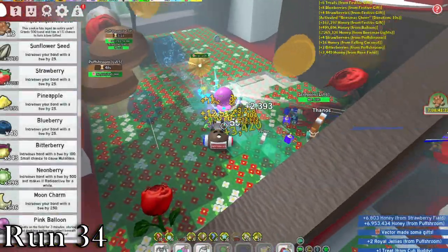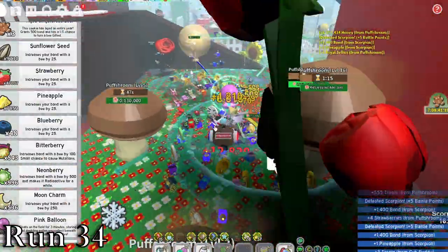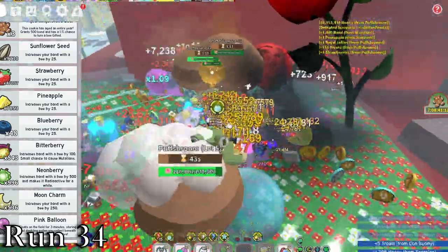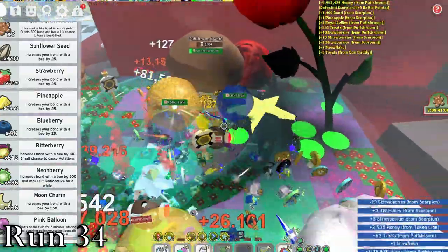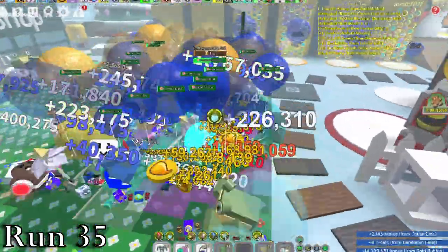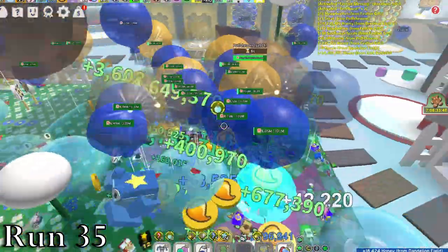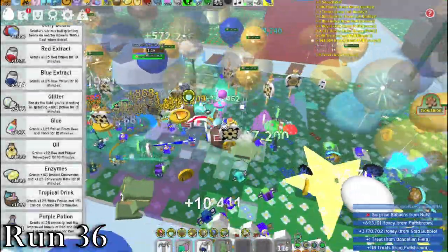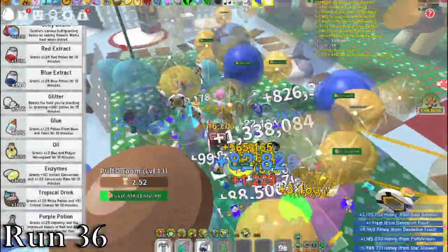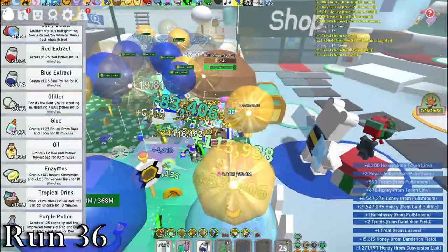In run 34, we tried our hardest to level the puff up to a high level, but it was being really annoying and going between about 3 fields, so we were only able to get it up to 16. It was still a pretty good run, but nowhere near as great as the last three. Run 35 was actually pretty good, and through some lucky level ups we were able to take down a level 18 puff shroom in the dandelion field. In run 36, nothing out of the ordinary happened — just the standard level up the shroom and take down some rares, with lots of rare puff shrooms.